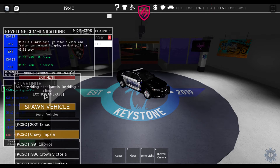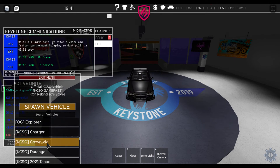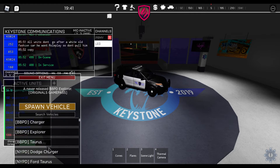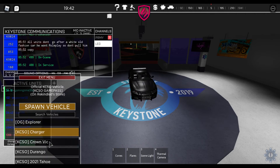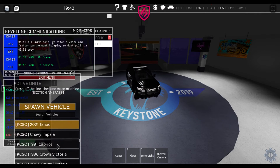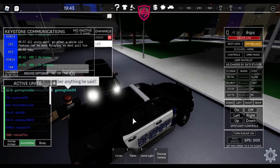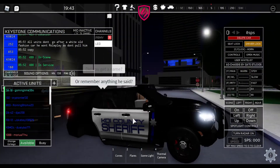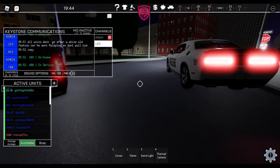Exotic — so fancy, riding in the back is like riding in a limo. Fresh off the line, she's one mean machine. I think there's only two — yeah, there's only two Charger Originals. There's also the Tahoe and the Chevy Impala.